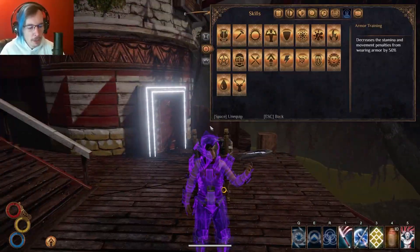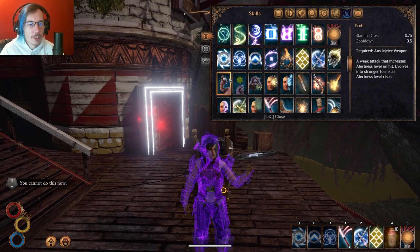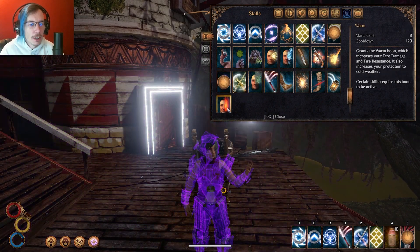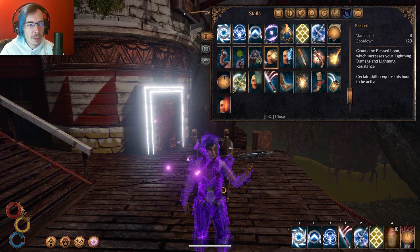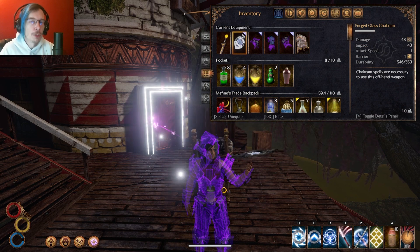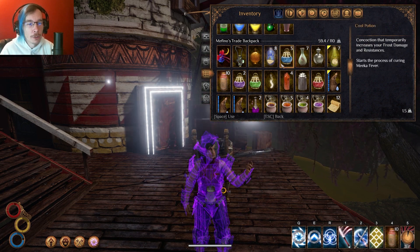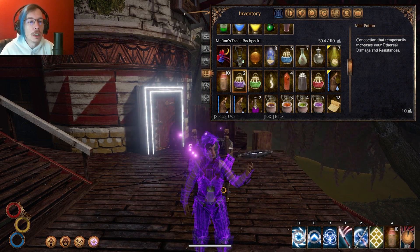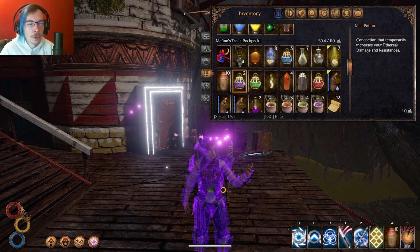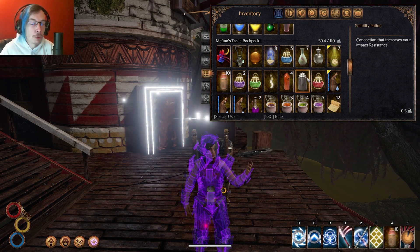Your pre-combat setup is going to be: start with Enrage, then Focus for Discipline. You want to make sure you always have Mist on when you're going in. Your other boons — I have all five here — will be dependent on what you're fighting. Elemental Resistance Potion always goes well. Carry some extra Discipline Potions and a couple extra Mist Potions, just because you need that Discipline to use your Chakram. Mist always works wonders. And Rage increases your impact. Stability Potions work really well with this build also.